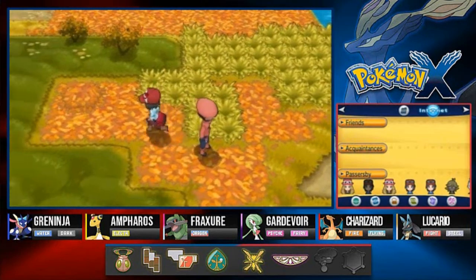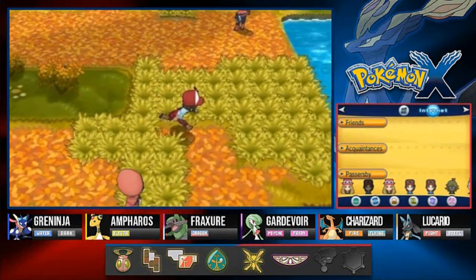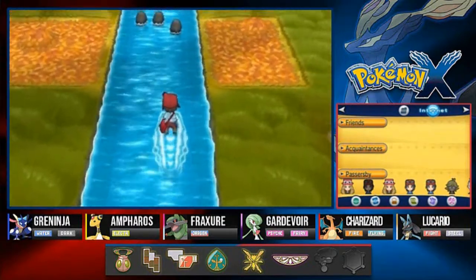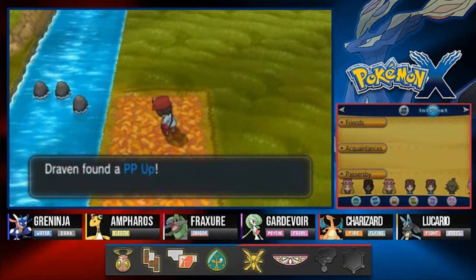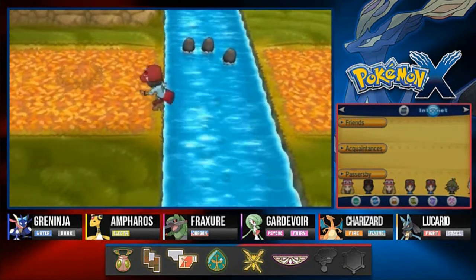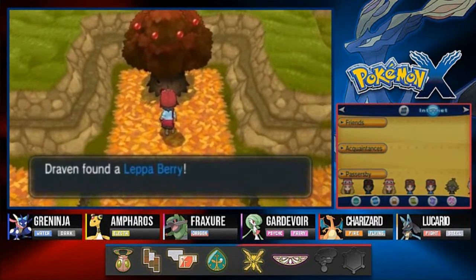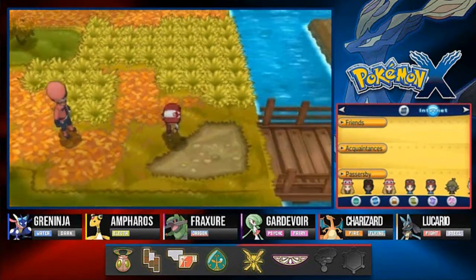Moving on forward, let's use another Repel because I do not want to battle Pokemon right now. We found a Dire Hit — very nice. Let's use Surf and explore this whole area. There might be a person in my aerial battle list or something. Here's another spot and this one has a PP Up, which will help increase our Pokemon's Power Points. We also found a Leppa Berry — a very good berry.